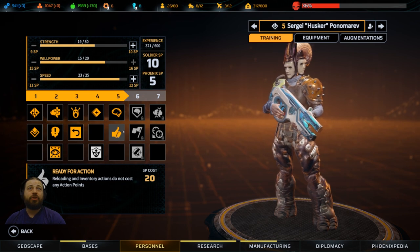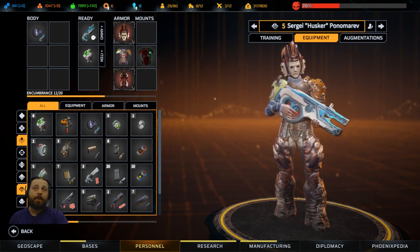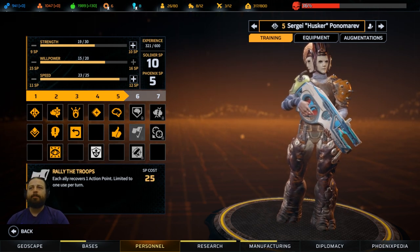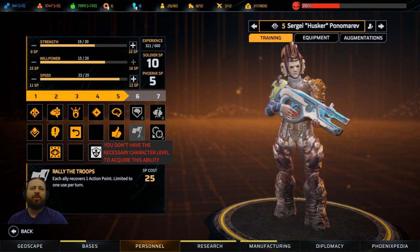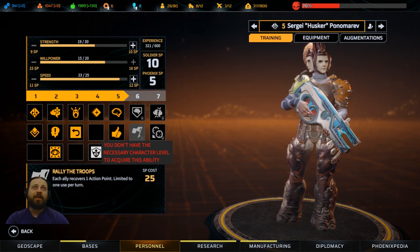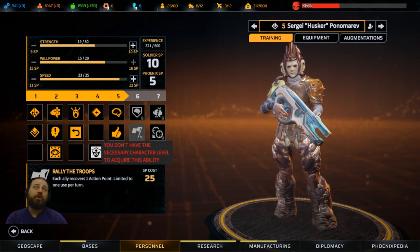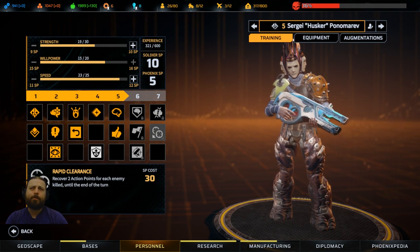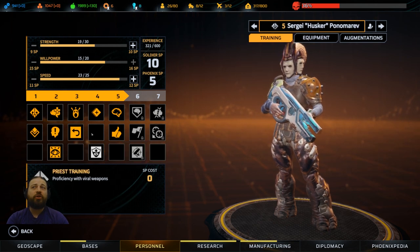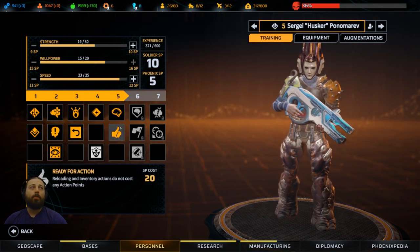Ready for Action is nice because you can go into your inventory in mid-combat and move things around - if you need that extra grenade or med kit right now. If you don't have this class, it's going to cost you extra AP. Rally the Troops - I use it rarely, it's very situational. It's great if you have a large squad and use somebody to give you one AP, but sometimes it just doesn't fit unless you use it twice. Most abilities cost two AP or you're using willpower to do something. Rapid Clearance can be really great - I use it on a lot of classes. It's a very good class to give you more utility, more mobility, and more power in general.